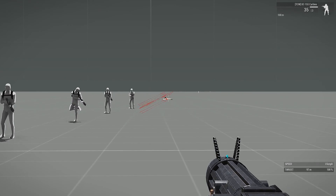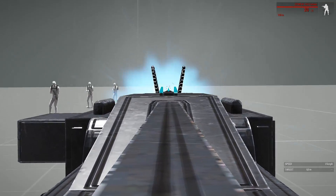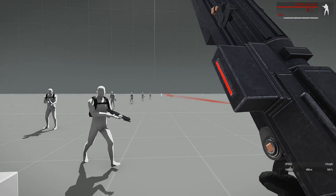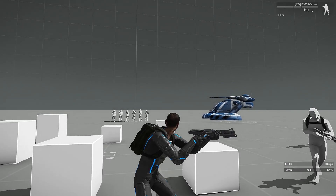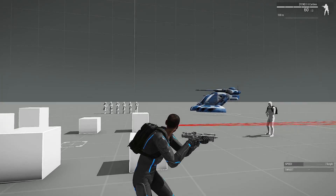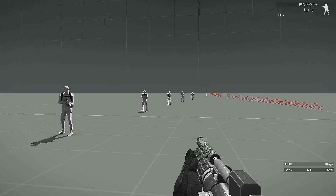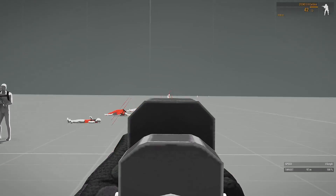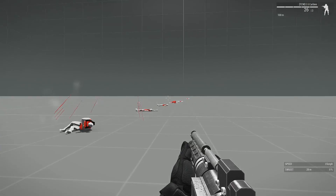The weapon grouping is a lot closer together compared to full auto. The stock unfolds whenever I change firing modes. And lastly for the E5 carbine — it also has a semi-automatic mode. Let's fire it, and then full auto.